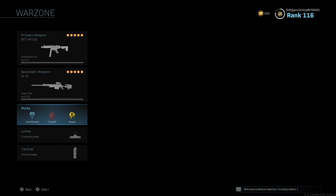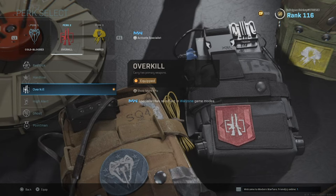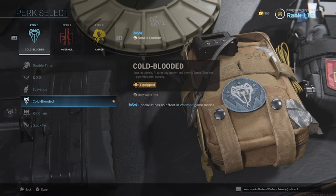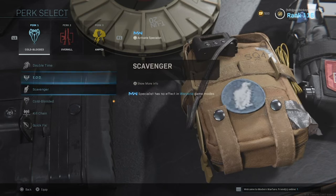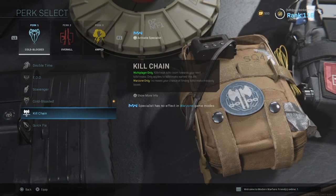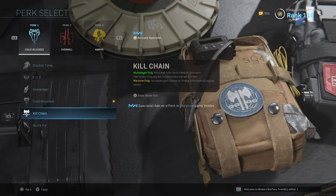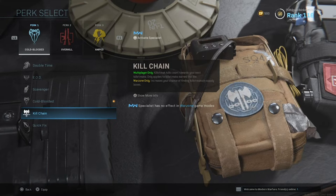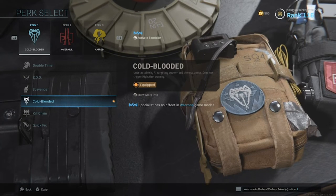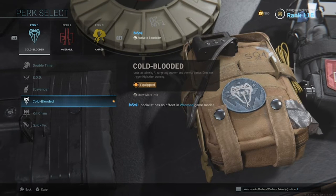You do get your perks, lethal, and tactical, so these are very important. Overkill is needed for perk 2. Cold-blooded is very, very useful. Looking at the other options — quick fix, no. Kill chain you could get, but I haven't seen it really help much with increasing your chances. Cold-blooded, in my opinion, helps the best simply because of other people using thermal.